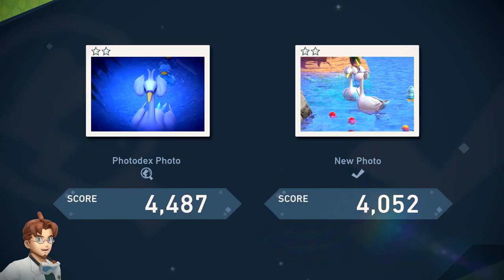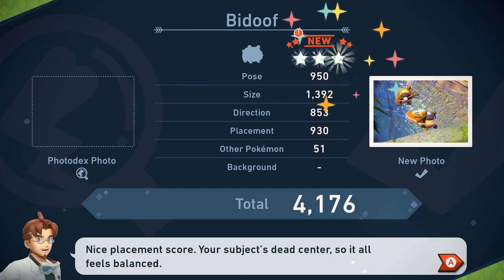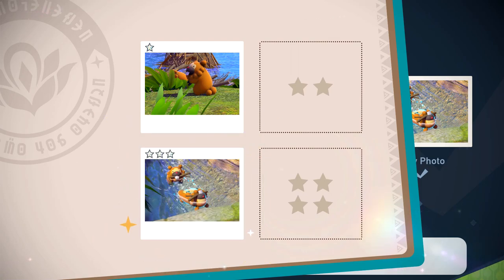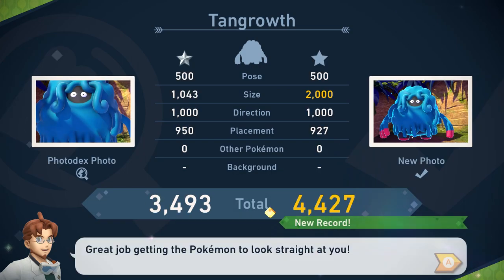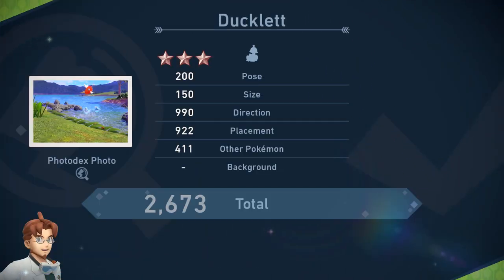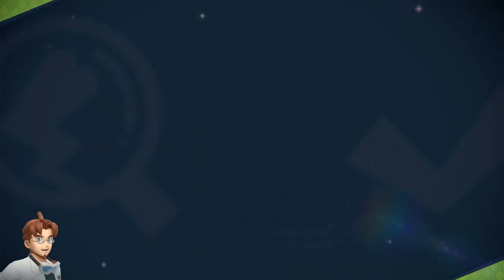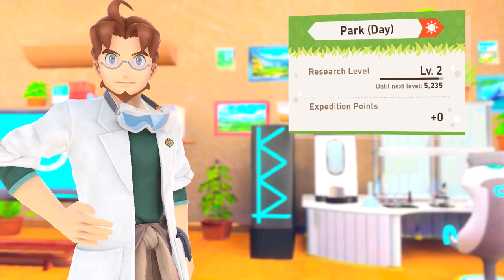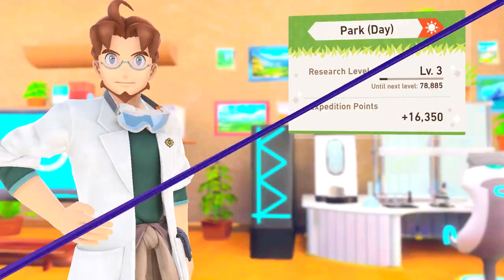Swanna — not gonna be better. Wobbuffet — I thought it was going to be the four-star but it was a three — doing the little belly-up move. I like it. That is so cute — nice photo in general. We also need to go back because we got Wobbuffet eating. Tangrowth — a better photo at least. Ducklett — a better photo. That looks like it's gonna be about it — 16,000 points, we get our first area to level three! Fantastic!